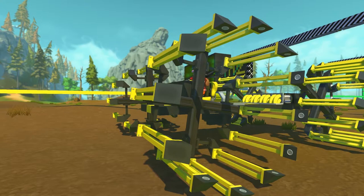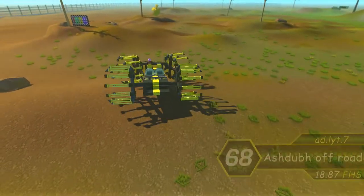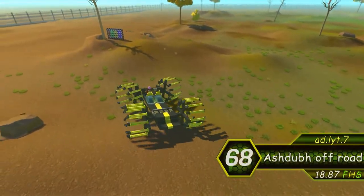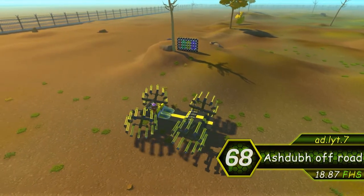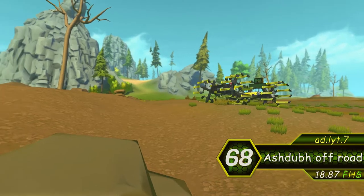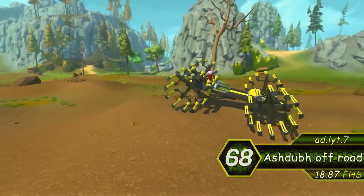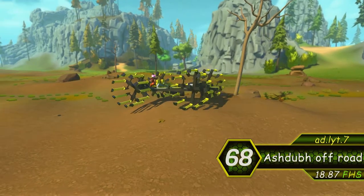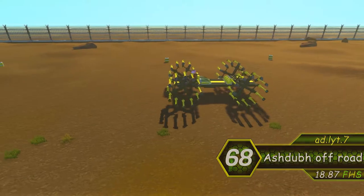Speaking of vanilla parts, check out those rims and this bumblebee paint and look. Simplistic yet very pretty design and one of our favorite do-it-yourself wheels on the list. They have good grip and do amazing off-road, but doing amazing off-road comes with its price — a top speed of only 18.87 FHS.